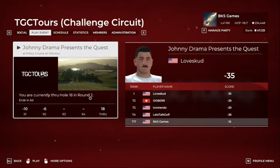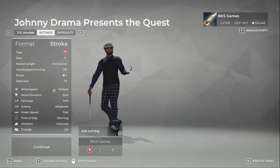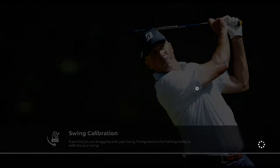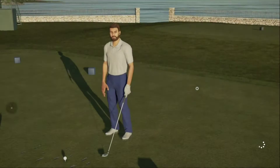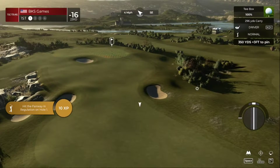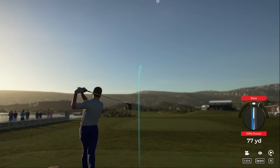All right, TGC Tour round number three. Heard it was kind of windy but we're gonna check it out for ourselves. 16 under par going into round number three, and we've got default winds that don't seem to be too bad — moderate and fast greens, soft fairways. Appreciate you tuning in, hit that subscribe button if you haven't. Let's crank that drive straight up the pipe.